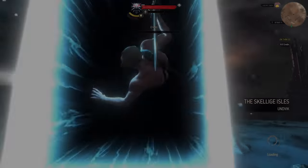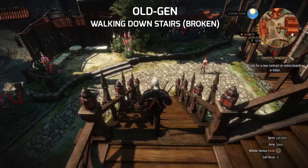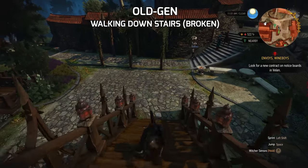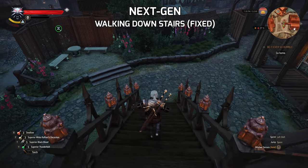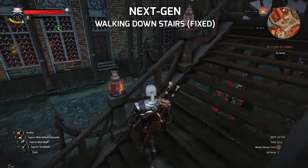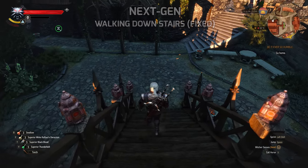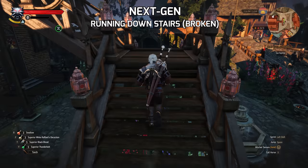Next up, we have a much needed fix, which is sadly not entirely fixed. You know how you would trip and roll down when going down stairs? Well, that has been fixed, provided that you are walking. Previously it would happen regardless of whether you walk or run down the stairs, and sadly it still happens if you're running in the next gen, but walking down is fixed.